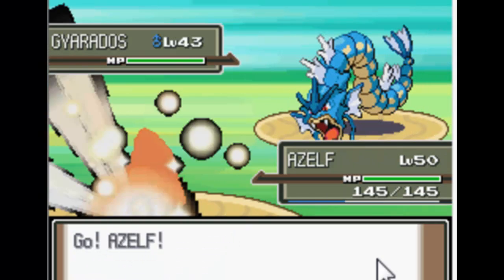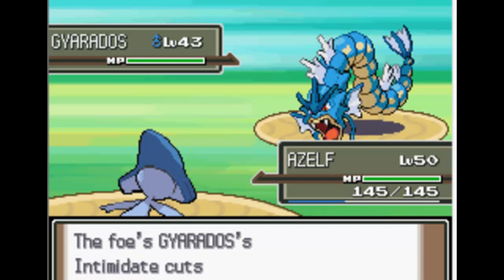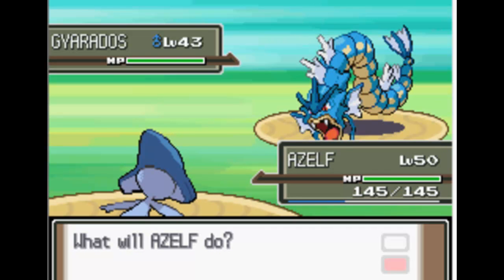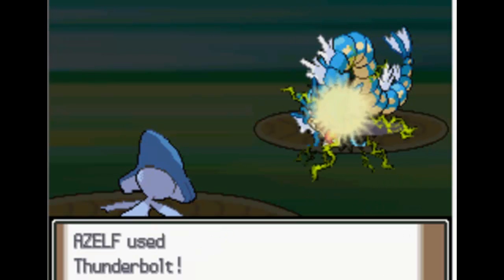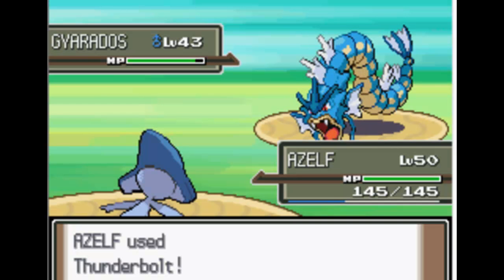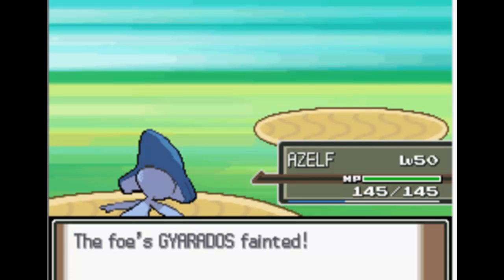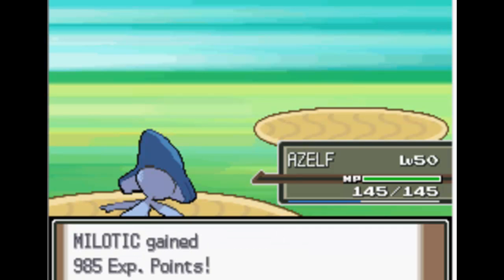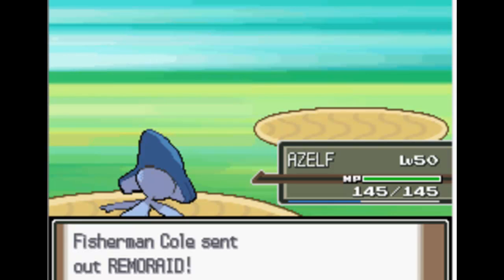If you want to EV train somewhere good, this is definitely the place to EV train your Gyarados's attack stat. You could use a Buizel over here. I would use it on the first fisherman, because I think he has three Gyaradoses, and if you defeat him that's two EV stats — so you'll get about two EV per battle. I'll probably EV train later.